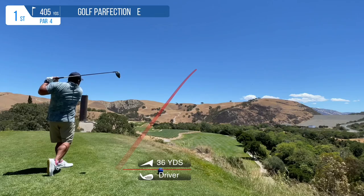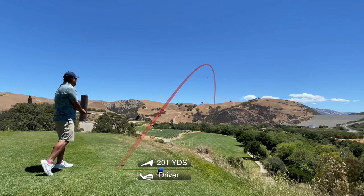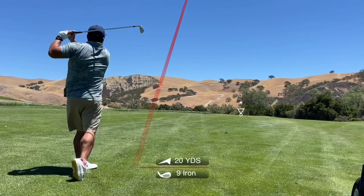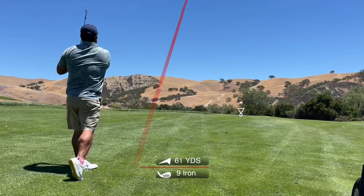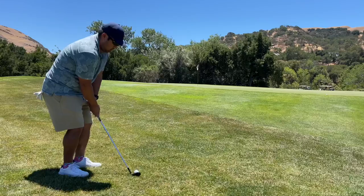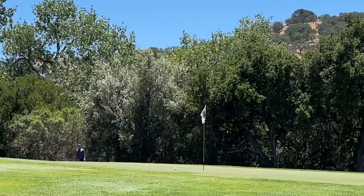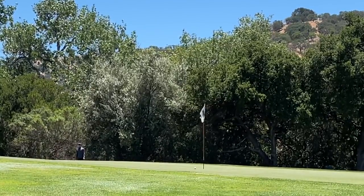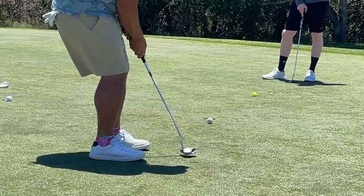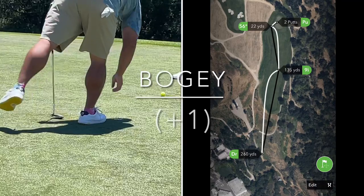Hole number one is an awesome downhill into this valley type of drive. As you can see, the drive goes to a pretty decent length. And so I have a short iron into the green, and this is probably where my game is struggling the most — these what should be easy shots into the green. So I'm chipping to get up and down to save my par, and actually chip it very close to the hole. Another thing I need to work on are these short putts — I lip this one out, start off with a bogey, one over.